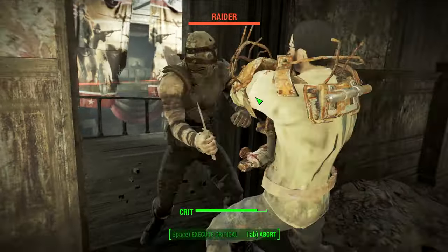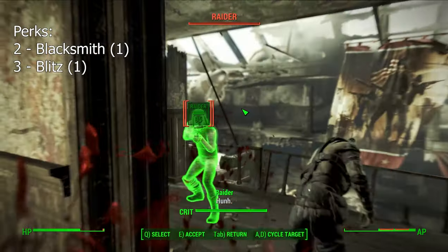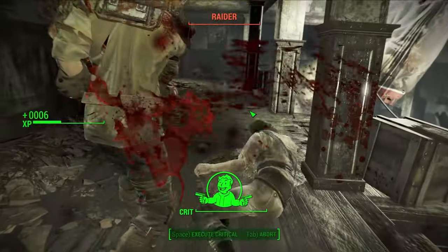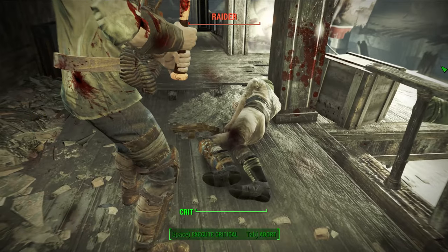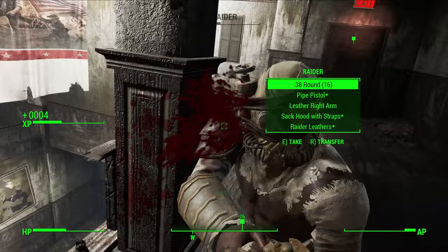Travel back to Concord and work your way to the Minutemen. When you hit level 3, put a point in Blitz. This makes the build much more enjoyable as you're able to teleport to enemies with VATS melee attacks within a certain range. Perception doesn't help this build at all, but might as well grab the Bobblehead while you're here.